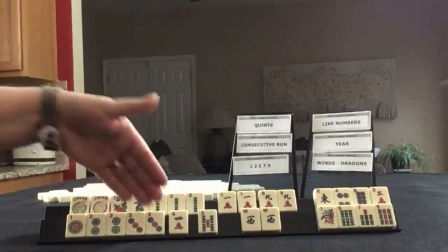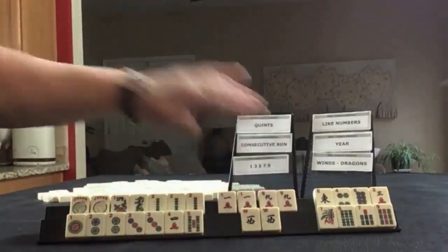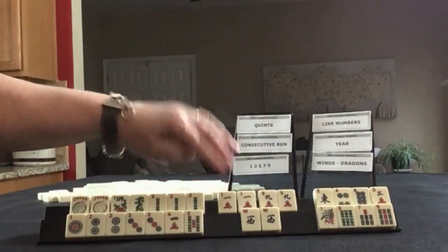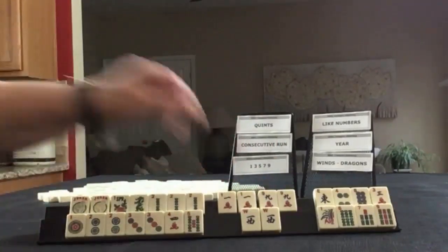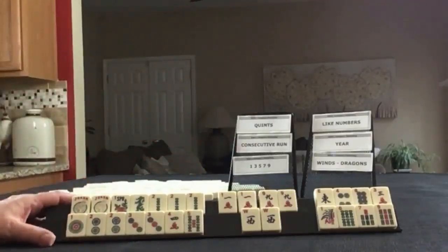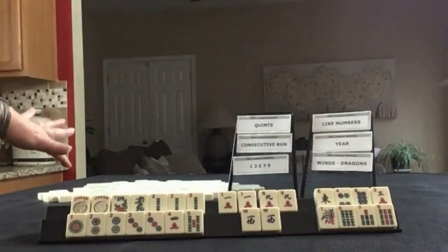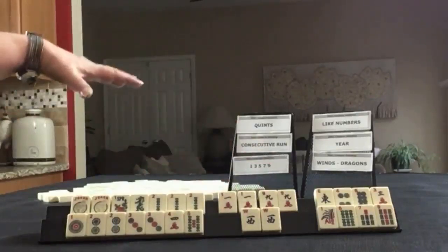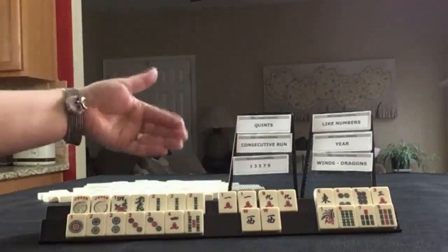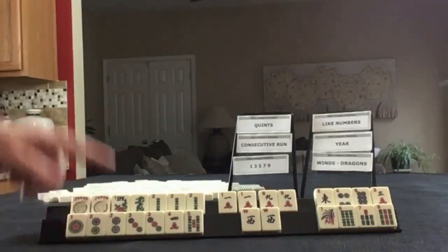We'd have to throw away these two pairs. Either way, we're going to have multiples we can leverage for joker bait. If you want to know more about that strategy, look for links in the video description below — I have lots of demonstrations on it. It's a term coined by Tom Sloper of Sloperama: you hold pairs you're not going to use, and in the middle game you discard one, hoping your opponent makes an exposure with a joker, then use the other one to make the exchange. So here I would try for a quint and consecutive run.